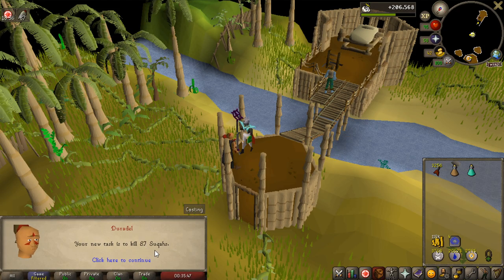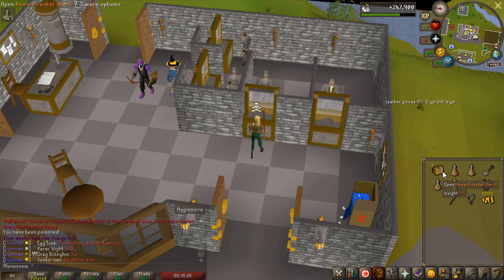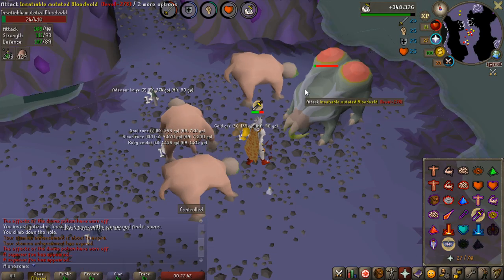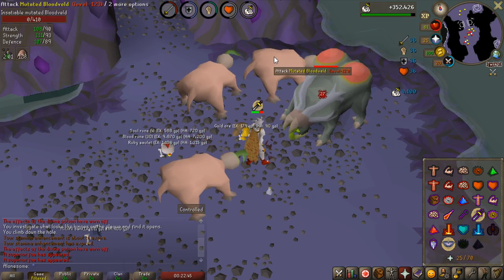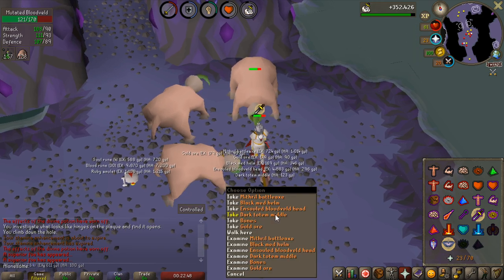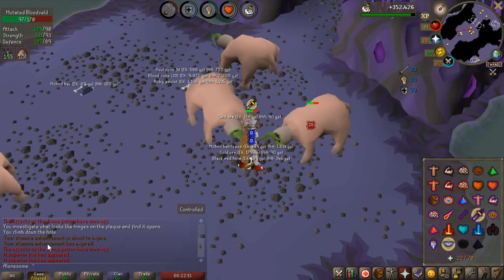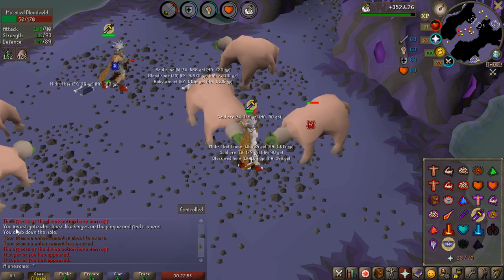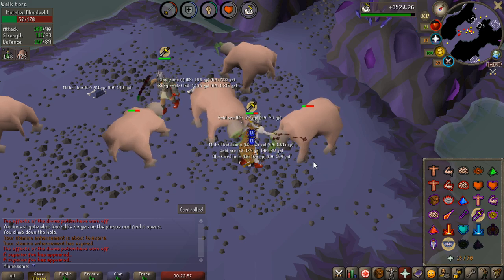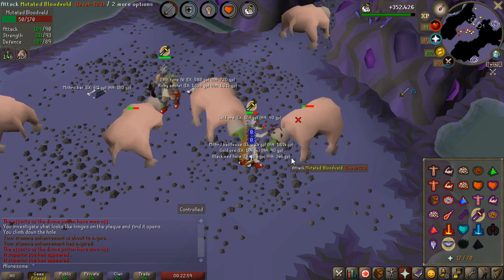Can I please stop getting this task? 422k clue scroll, 105k — unlucky. I'm actually getting insanely lucky with superiors. This is my second one on this task, and what would you know — it was actually back to back. You can see in the chat here how close it was because I didn't drink another dose of divine potion. So I pretty much just killed one, got a superior, then after that superior killed another one and got another one.